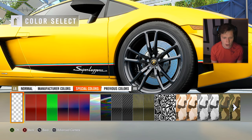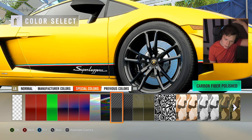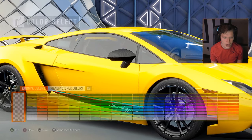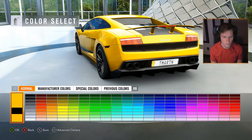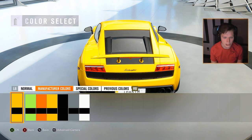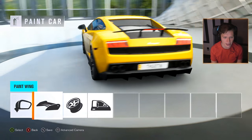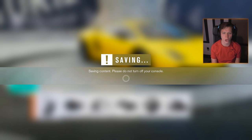We'll paint the wheels carbon fiber because I think that looks good. This one looks lighter in the picture but darker on the wheel; this one looks darker in the picture but lighter on the wheel. We'll tint out our windows. We could paint the wing — I think we should definitely paint the wing. I like it black. We're going to go ahead and save that to our current car.